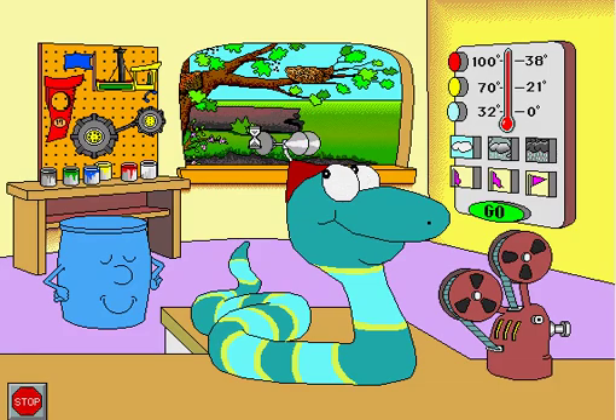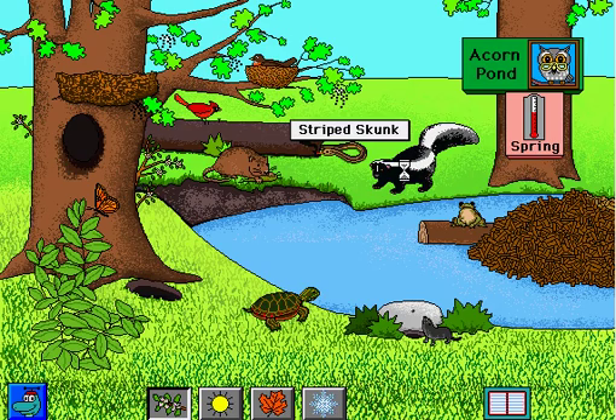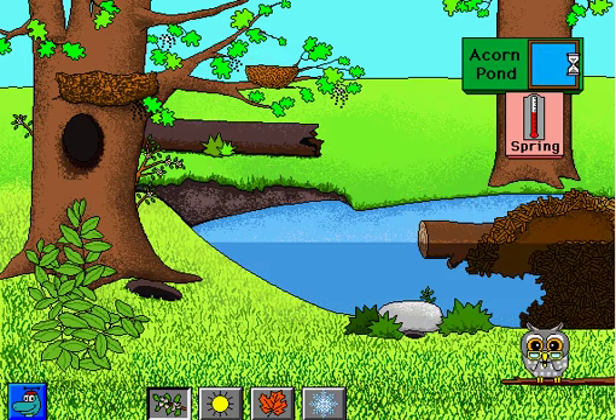One more — Acorn Pond. Acorn Pond, here we go. It will teach you about animals, teach you the names of them, teach you what they do. And if you click on this owl, it will give you a question and you have to look for what it tells you. Who cannot fly? Robin? Butterfly? Or mole? The shrew cannot fly.